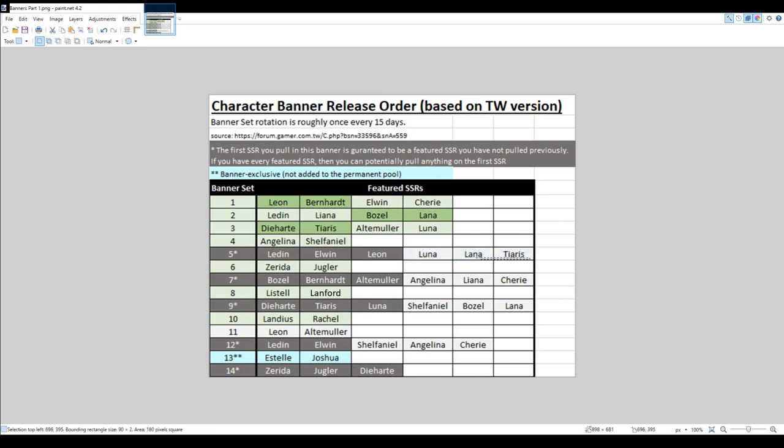Pulling on this focus banner will get you one, randomly, of Luna, Liena, and Tiaris. Pulling on this focus banner will get you a guaranteed Angelina. Pulling on this one, because you will have a Bozo, will get you either Bernhardt or Alte Muller. From banner set number five, you'll get one of the random ones again, and from this one you'll get either Lanna or Shafeniel. So by playing as Legion of Glory, you can totally ignore the non-focused banners — the ones that have a chance of getting off-banner characters — and purely draw on just focus banners, and eventually get yourself all the SSRs in the game.